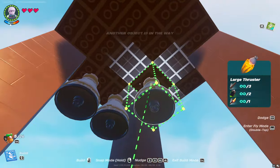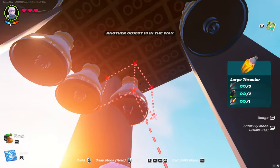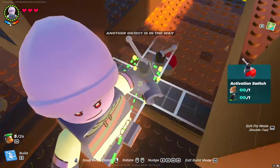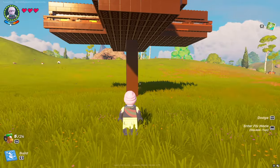Now put the main engines. When building a rocket, it is important to put them symmetrically. The whole construction must be symmetrical. Otherwise, the rocket will quickly deviate from the course.